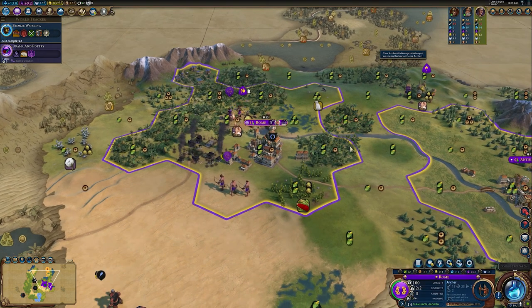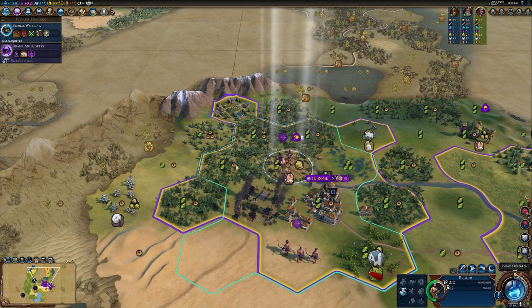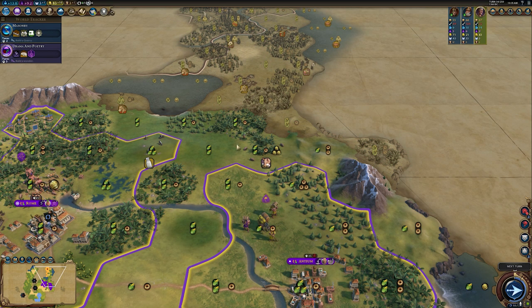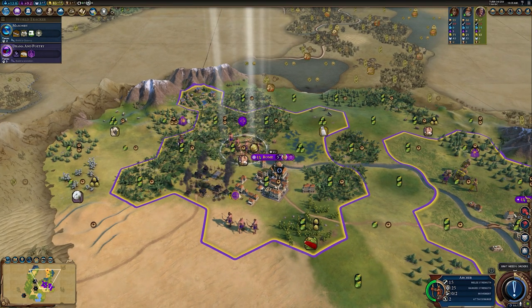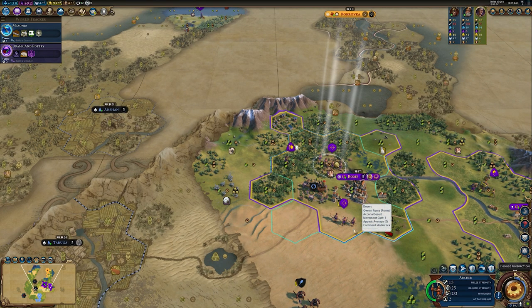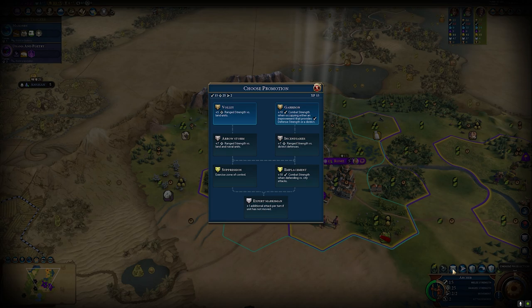Another go-to strategy I think is important: archers are your friends, especially if you've triggered an offensive-defensive scenario. I would highly recommend two archers in every city, even if you don't have districts' defences online. Archers are your greatest allies — you can also use them on the offensive from afar. They are by far one of the best units in the game for their class and time. Their strength-to-production ratio is fantastic, and they will always be brilliant defenders against barbarians or an aggressive AI.